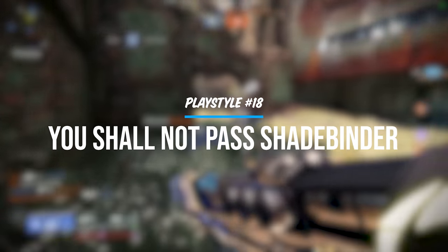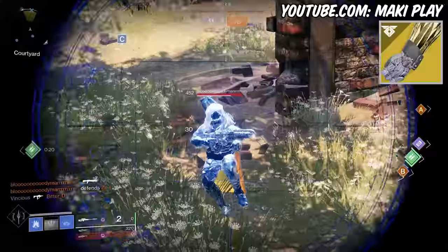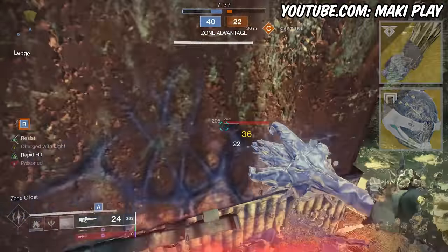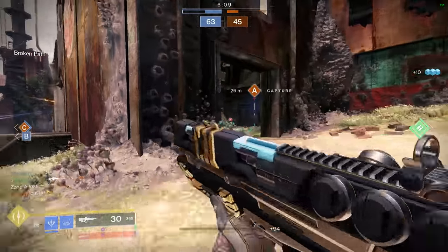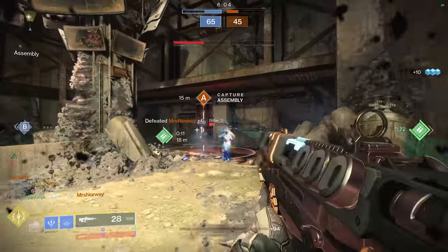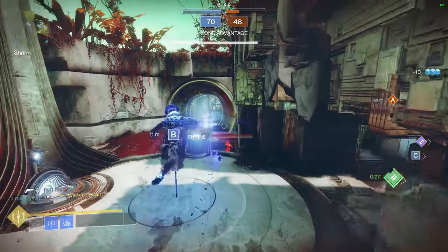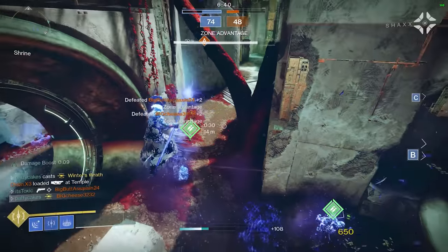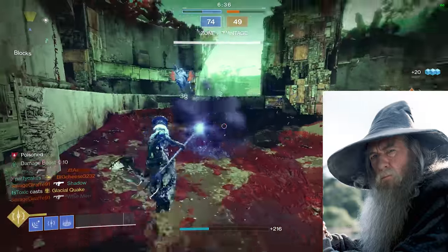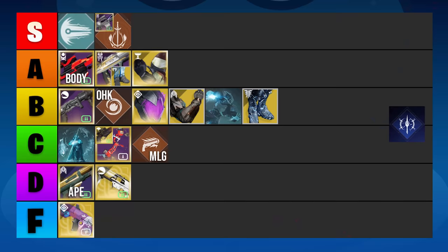This playstyle is tailored to roleplay your favorite wizard from Lord of the Rings. By using either Claws of Ahamkara or Eye of Another World with Shadebinder, you can spam a lot of melee abilities. Bungie didn't seem to be a big fan, and it got strongly nerfed multiple times. The slow animation speed combined with a very short freeze duration makes it hard to both land and capitalize on a freeze. With the subclass getting even more nerfs next season, the Shadebinder playstyle becomes ever more difficult to pull off. D tier.